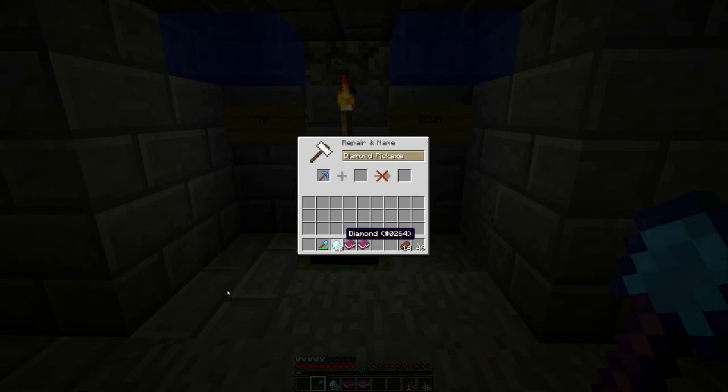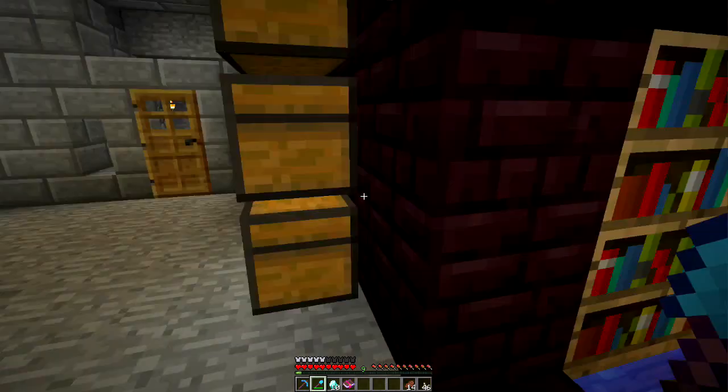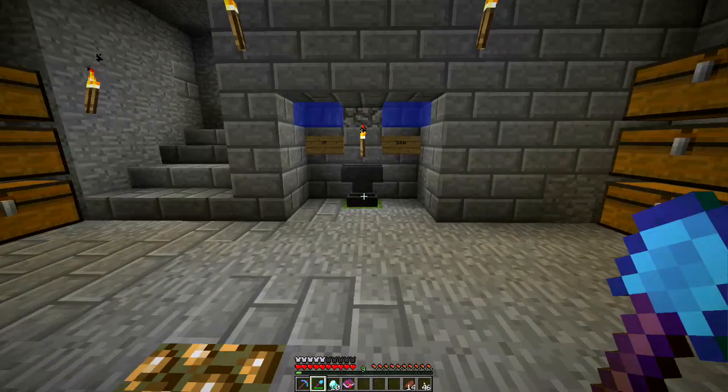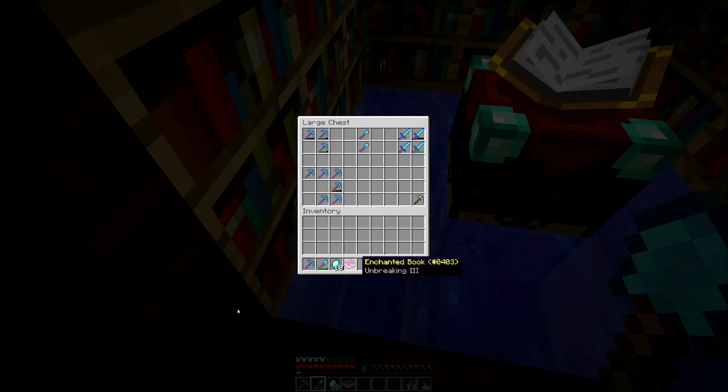This pickaxe is Efficiency 4. If I throw an Efficiency 2 on it, it doesn't work, but adding a plain Efficiency book gives me Efficiency 5 for 11 levels — I'll take it. I've got 9 levels left. Unbreaking 3 is as high as you can go. But adding Unbreaking 3 would just give me Efficiency 5, Silk Touch, Unbreaking 3 — the exact same thing as my broken pickaxe — for 12 levels. That's a waste.